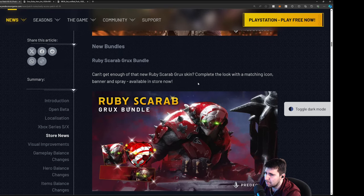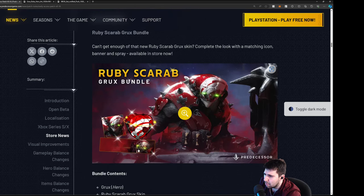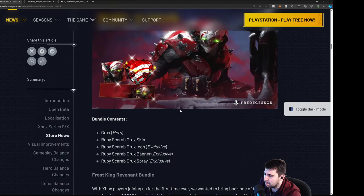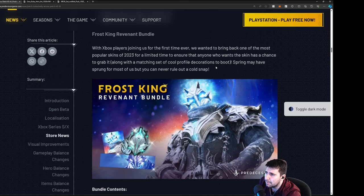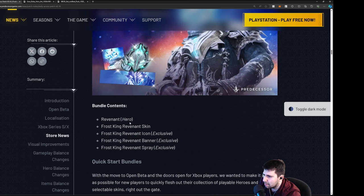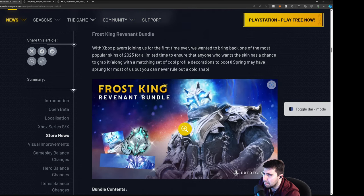New bundles: a Ruby Scarab Grux bundle comes with the banner, icon, spray, and skin — bundle prices are lower now. Frost King Revenant is coming in so Xbox players are able to get this if interested — cool looking skin, good animations. I don't know if you can buy these separately.